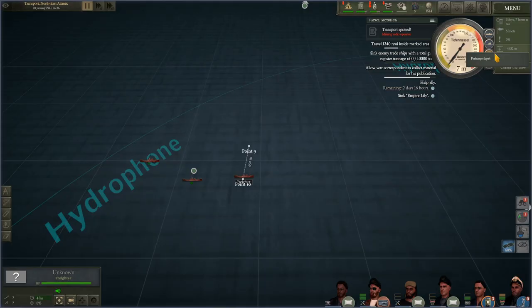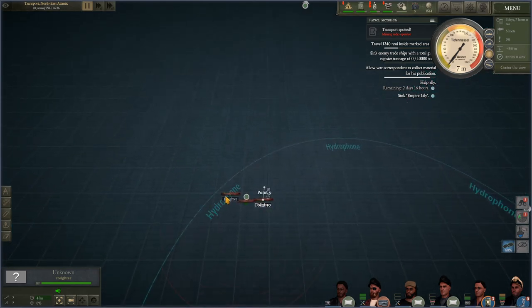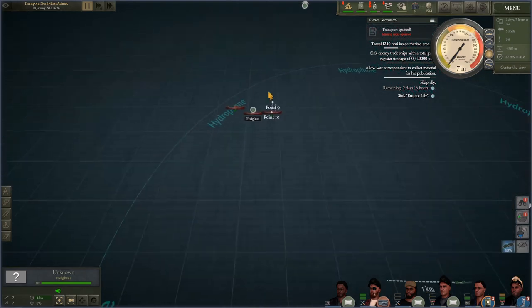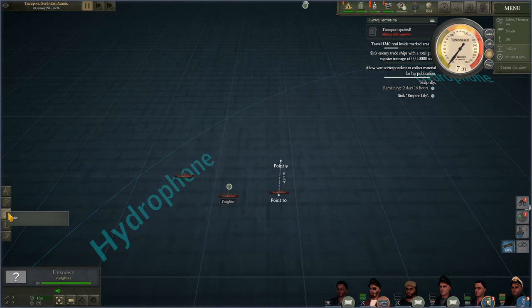So long story short, 4.5 knots is the speed I have put in for this ship. Because these guys are traveling in a convoy, I can safely assume they are all traveling at 4.5 knots. So we have a speed. Next we need a course. Conveniently, that measurement actually crossed one of our grid lines here, so we can pretty easily find the course.